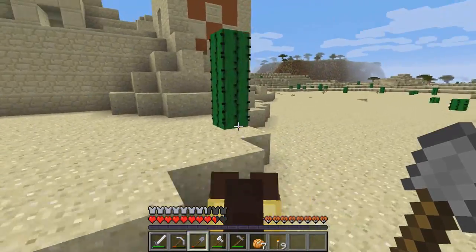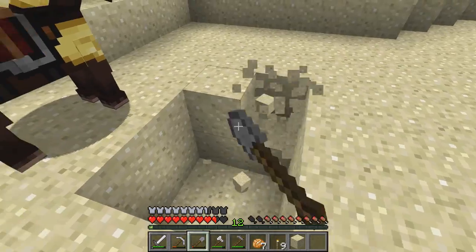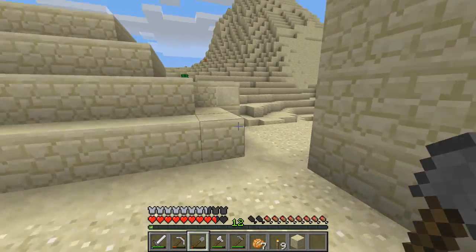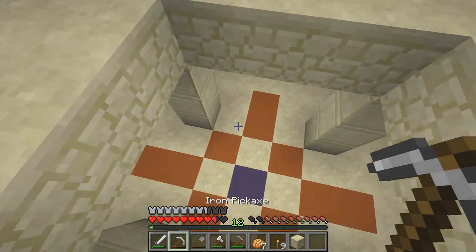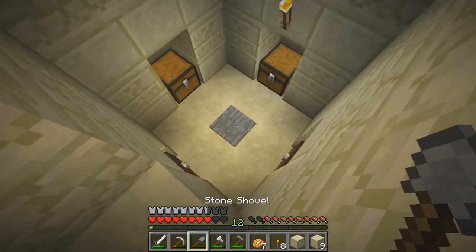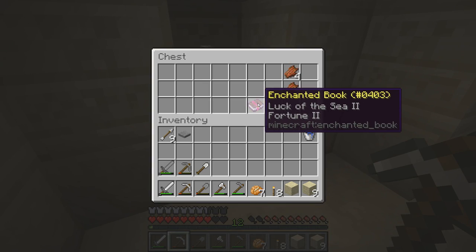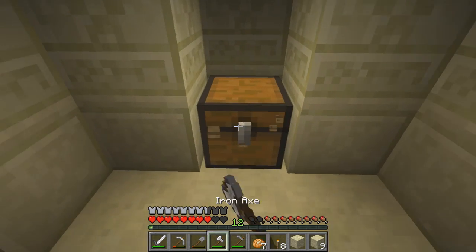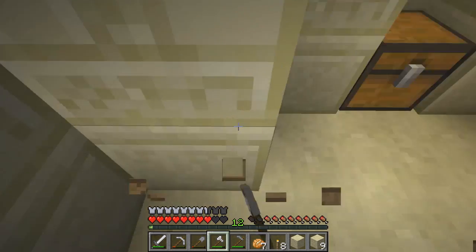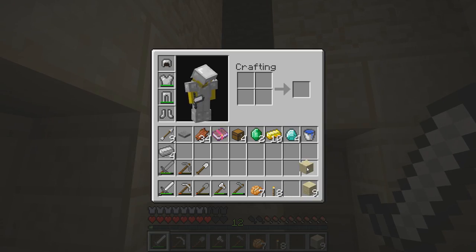I'm thinking next episode might be a caving episode just so I can see if I can find some diamonds, because it would be nice to make some diamond tools. Mr. Horse can stay in there. Hopefully there will be something in here worth taking instead of some rotten flesh. An emerald, two diamonds, two diamonds - I like this place. That's a pretty nice book, another emerald, some more rotten flesh, some gold, two diamonds, some rotten flesh, two diamonds, four iron, an emerald, and four gold. This place is popping, that's for sure.